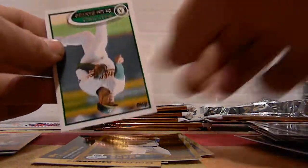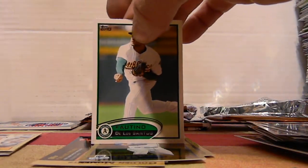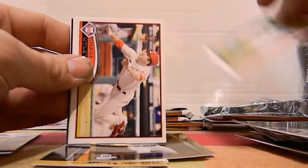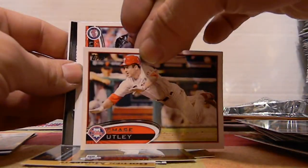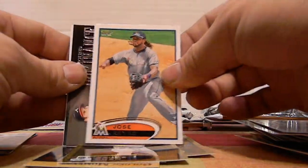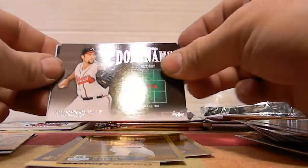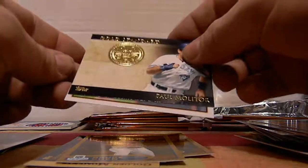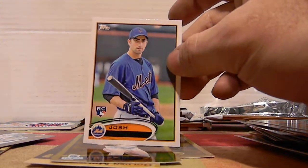Golden Futures and Faustino de los Santos, A's. Sean Marshall, Andy Rodriguez, Chase Utley, Francisco Liriano, Jose Reyes — Mound Dominance, John Smoltz insert — Paul Molitor Gold Standard insert — and Josh Satin.